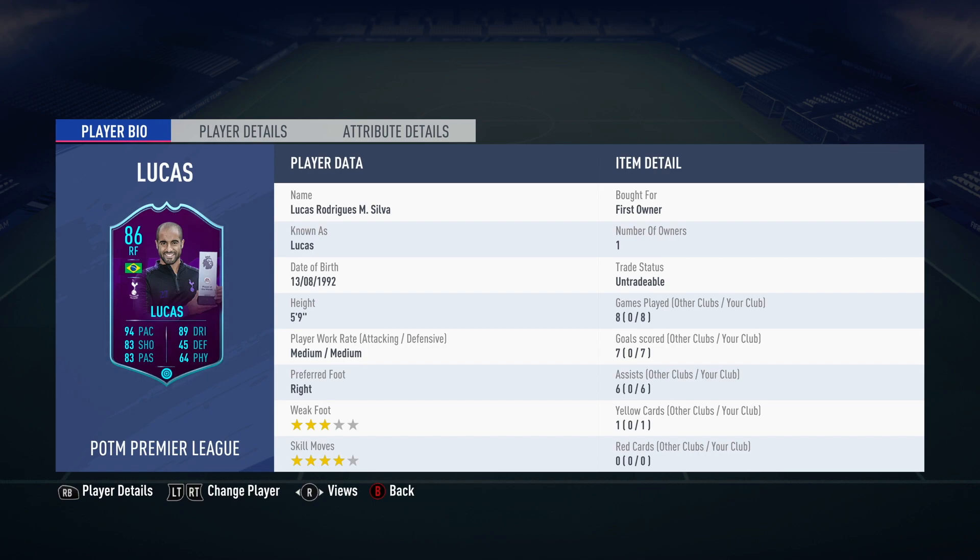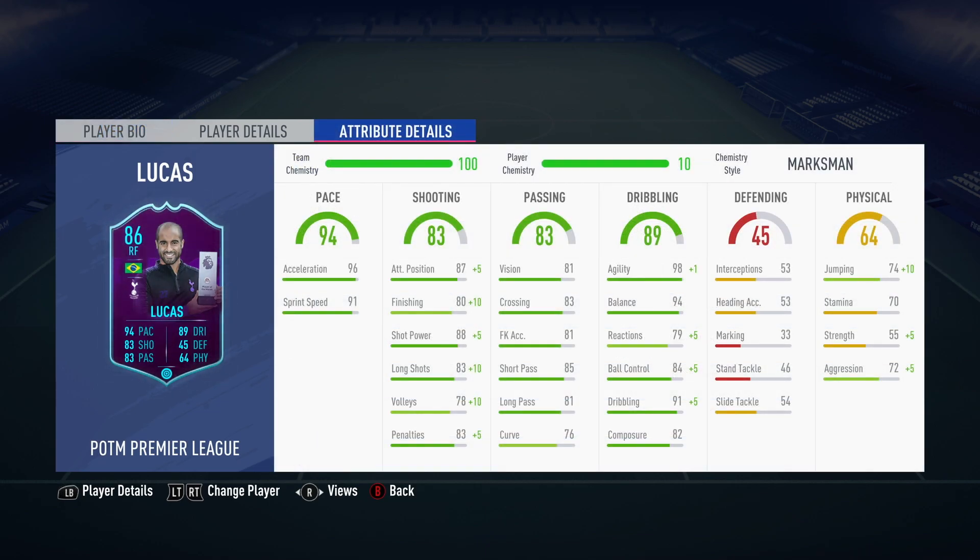I love the item design. I think it looks great — I really like the dynamic image and how it works with the card itself. It looks better than previous FIFAs. The boost he's been given looks amazing. Looking at the in-game stats on a 100-chemistry team cam and 10-player cam, we're using the Marksman chemistry style, which gives really good boosts in the shooting, dribbling, and physical departments.